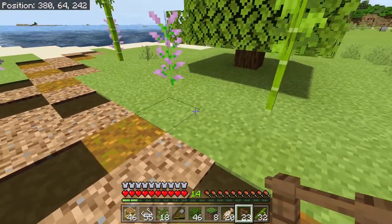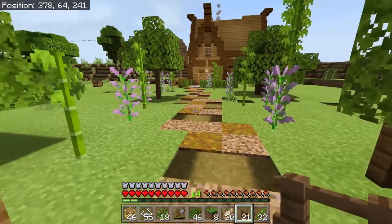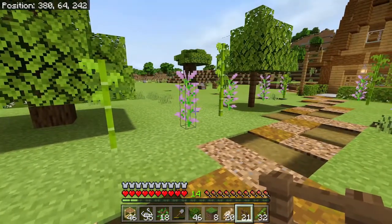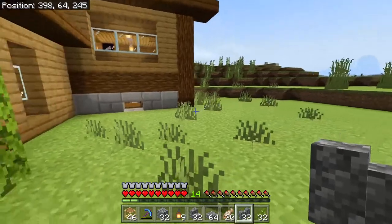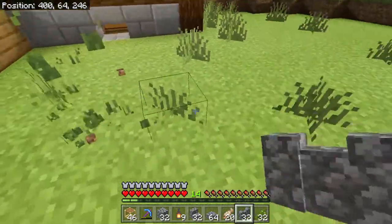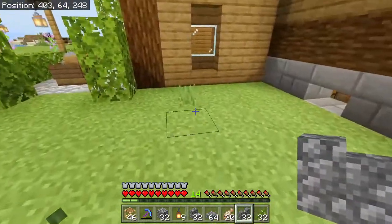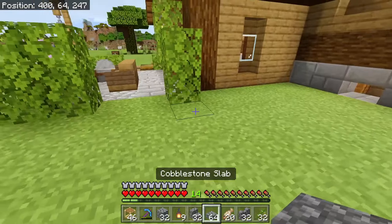Maybe one lantern right here would be good. I'm going to get some lights in and finish off these paths, as well as back to the road. I've got a lot of cobblestone which I'm going to be using — I'm going to make a little area where I can have a garden.